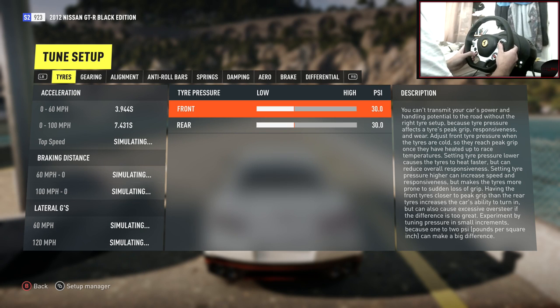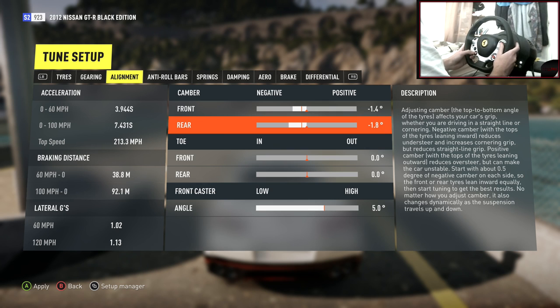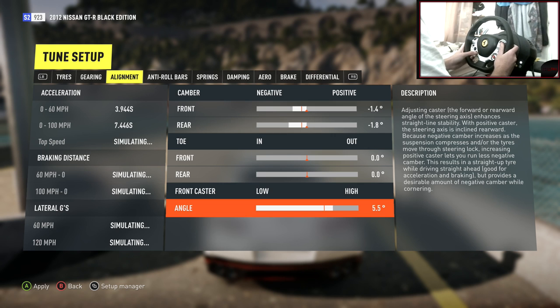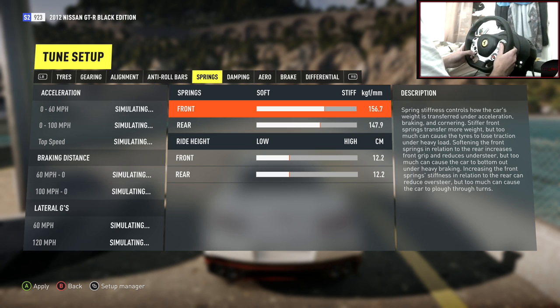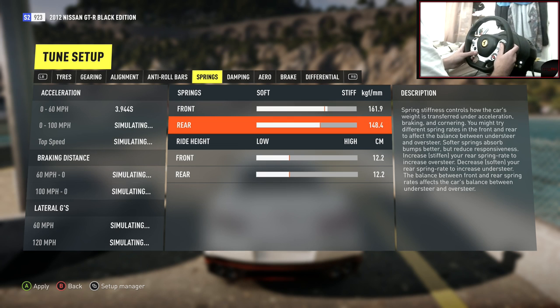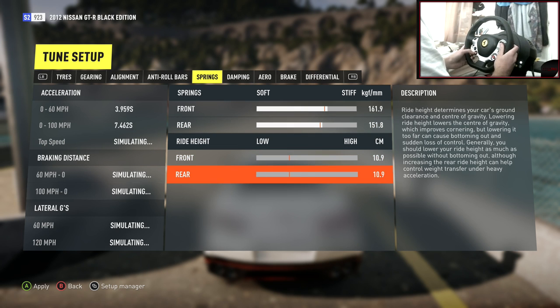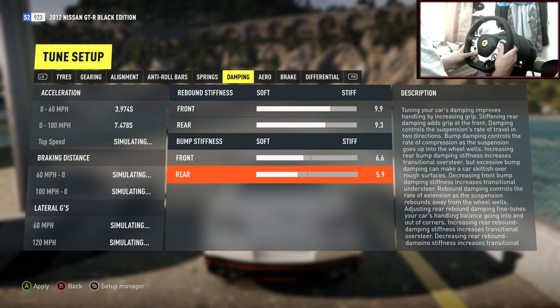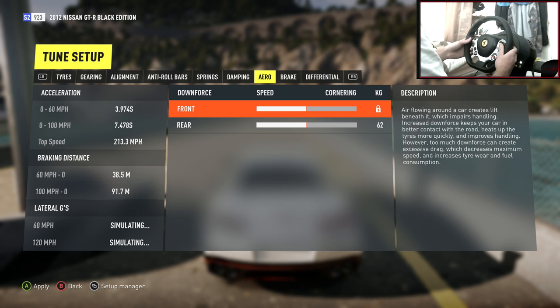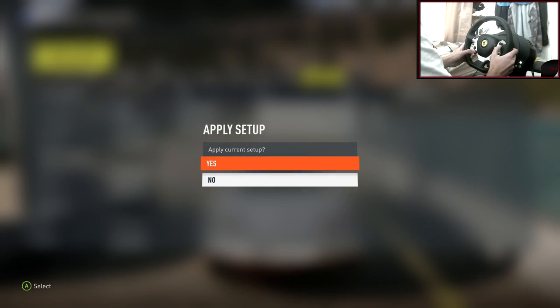Let's jump to the tune. I'm going to leave the tire pressures for now — gearing seems fine. For alignment we need a little bit more camber; it feels a tiny bit too grippy. Caster up to 5.5. Making it a tiny bit stiffer in the rear and softer in the front. Ride height all the way to the bottom. Bump stiffness taking down a tiny bit. Differential: 100% locked. Let's apply that and try to throw this sideways.